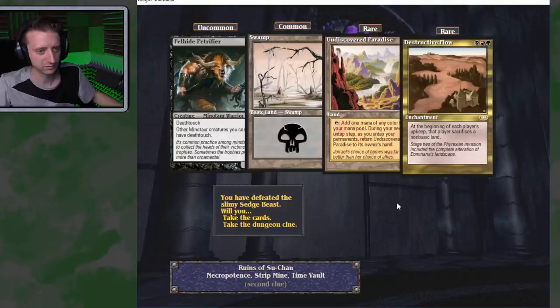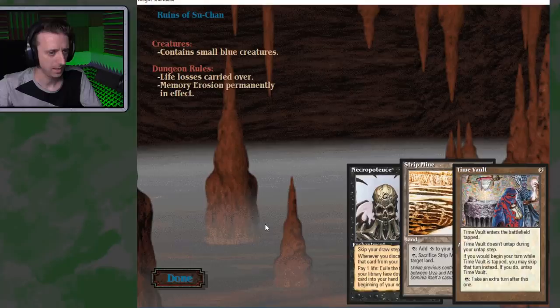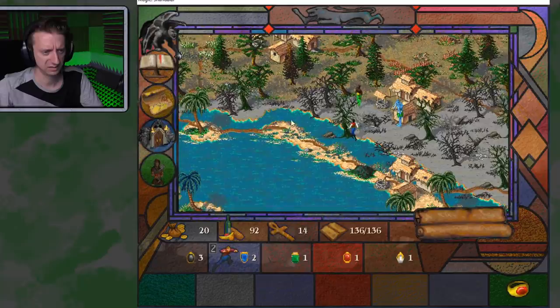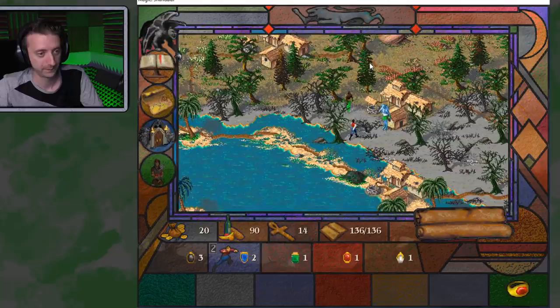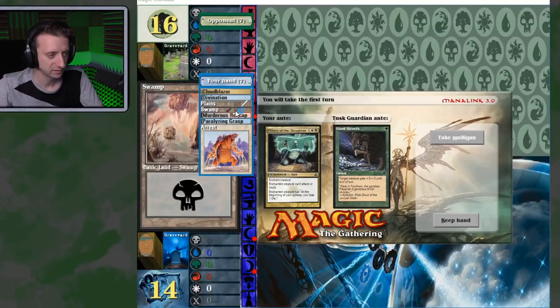Hey, do you have a dungeon you can give me? Contains small blue creatures — life loss is carried over. Memory erosion permanently in effect — is that the one where you mill every time the opponent draws a card or something like that? Die again. White and a black. One more land.